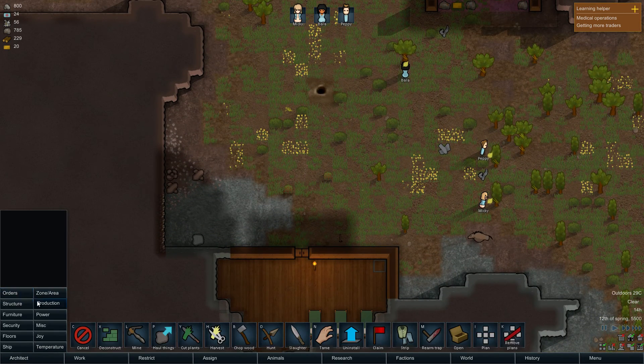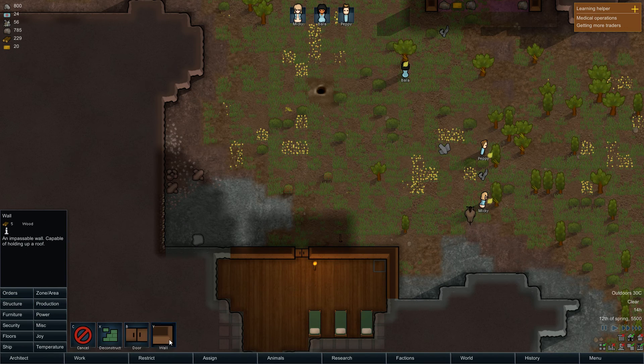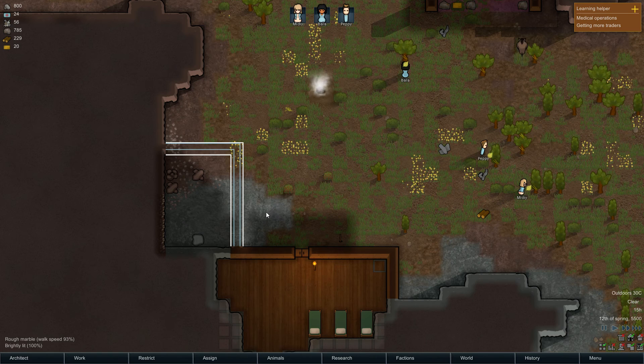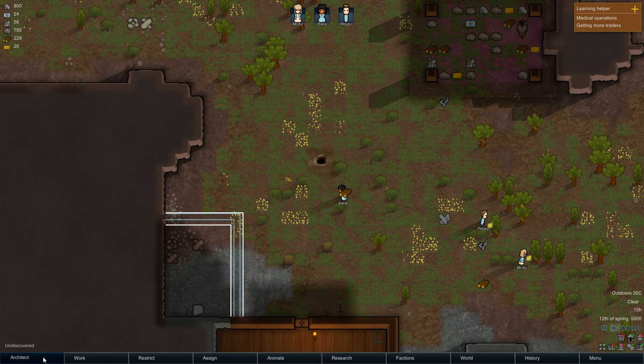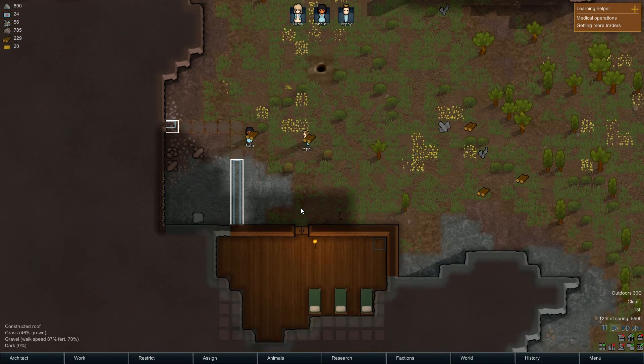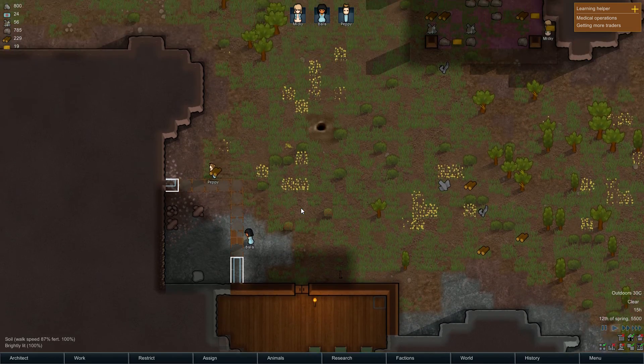Let me just find walls. I want this to be my fridge — what's a good fridge size? I'll make it bigger, so we're going to have a nice big fridge. I don't know which way I'm going to get them to go inside of it. I'll set it out once they build it and then we'll set up a cooler.